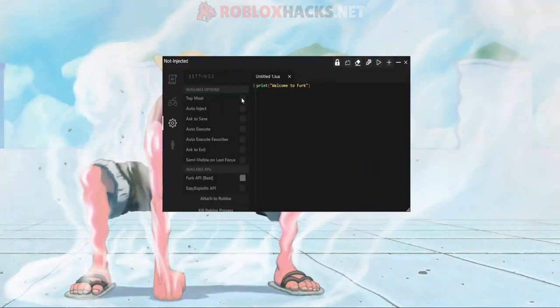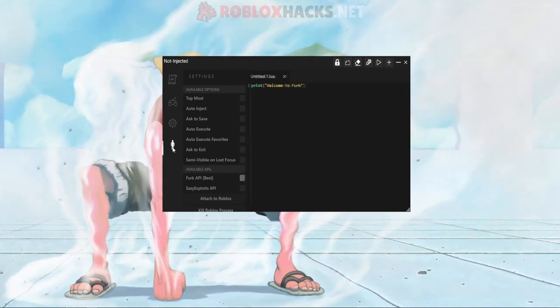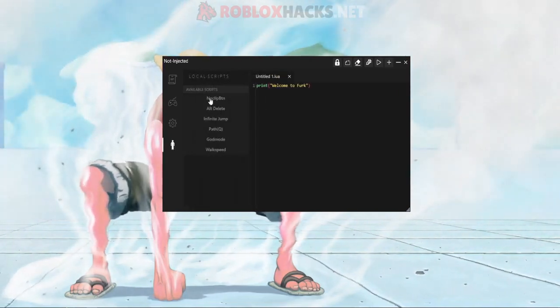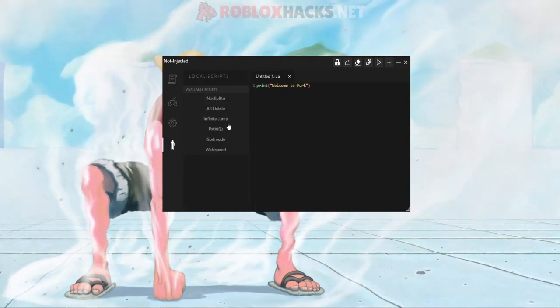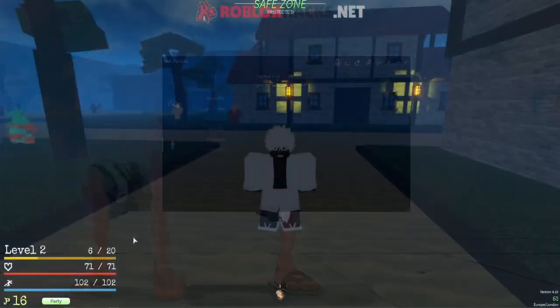It will show up right here which you can use. Then you have settings for the UI — top modes, auto inject, access save, auto execute, and all that, which is really good. There's also the local script tab, and these scripts you can use in any game you want — things like noclip, alt delete, infinite jump, and literally every game you want. Anyway, let's just join Grand Piece Online.